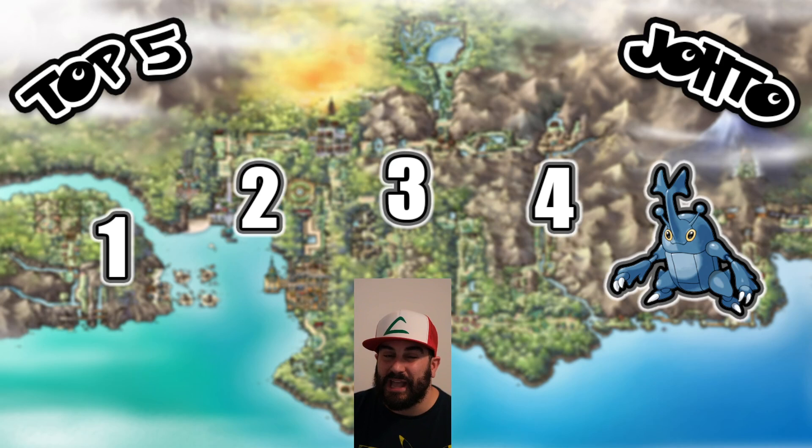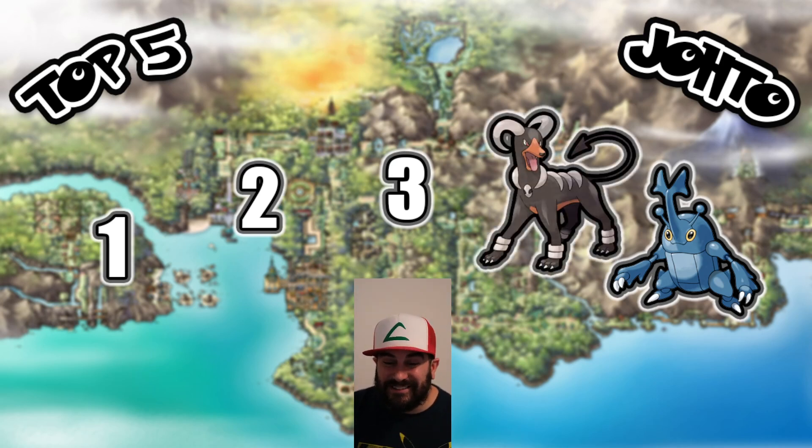Going into number four, we have Houndoom. This guy is awesome — his design is so cool. Gen 2 introduced Dark type Pokemon; Gen 1 did not have it. They also introduced Steel type. Now, in order to get a Houndoom, you need to find a Houndour first. You can go to Route 7, but a new game mechanic introduced in Gold and Silver was Day and Night — such a cool feature. If you go on Route 7 during the day, you're not going to find a Houndour; you have to wait until nighttime. Once you level it up enough, you get Houndoom. Dark and Fire — a very cool combination.